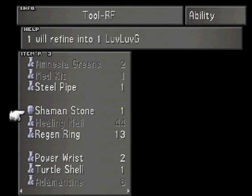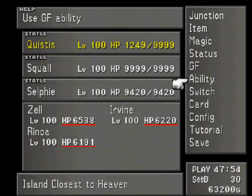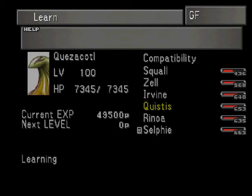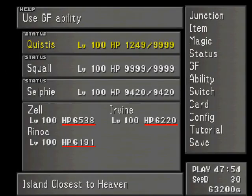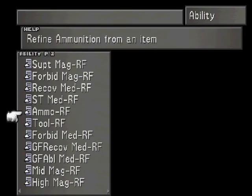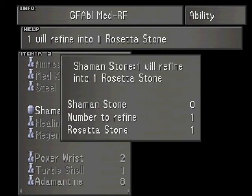We can turn it into a Love Love G if we want, which will give everybody 20 more... if you use it on someone it'll give them 20 more... compatibility, there we go. Or we can do the smart thing and go to GF Ability — Shaman Stone, Rosetta Stone.